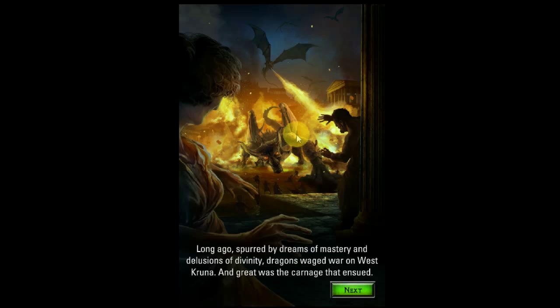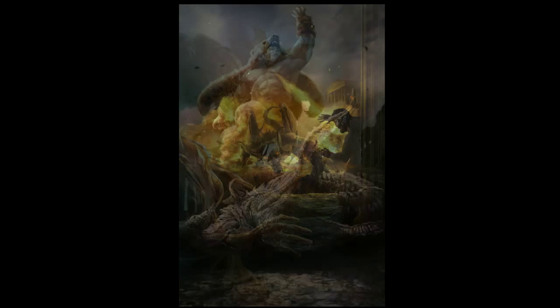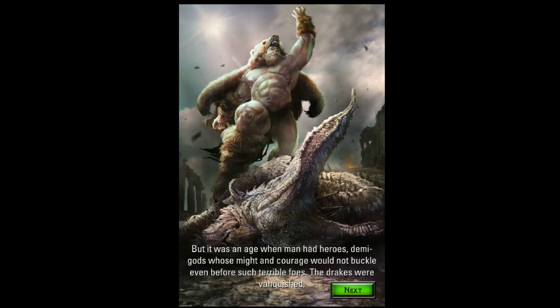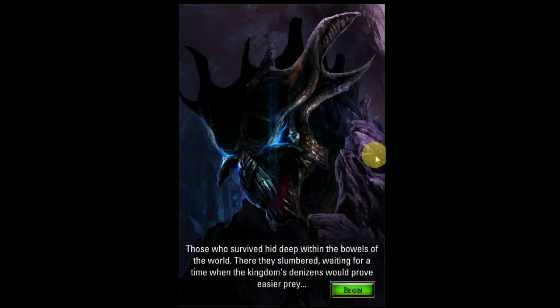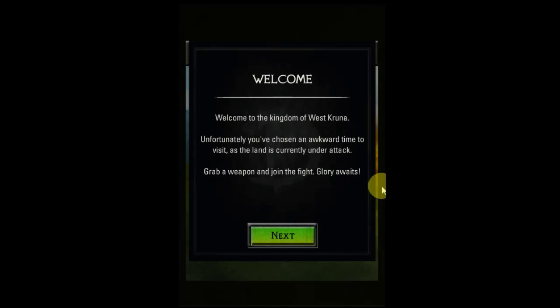And great was the carnage that ensued — they're absolutely destroying this place. But it was an age when man had heroes, demigods, whose might and courage would not buckle even before such terrible foes. The drakes were vanquished. Later on you learn that this guy is named Terocles — he's kind of like a demigod that doesn't exist anymore, but he would basically rip apart the dragons. Those who survived hid deep within the bowels of the world, slumbering and waiting. And that is where you come in — welcome to the kingdom of West Kroona.